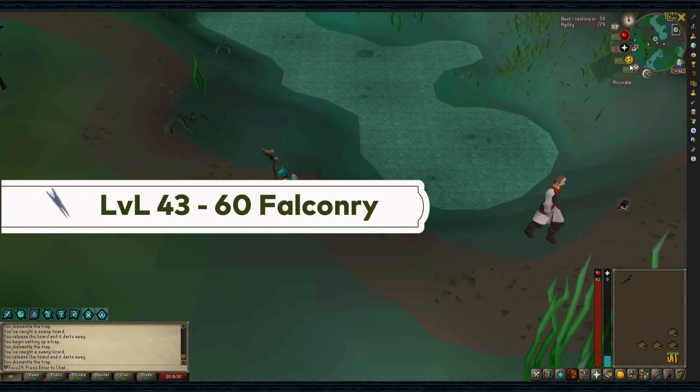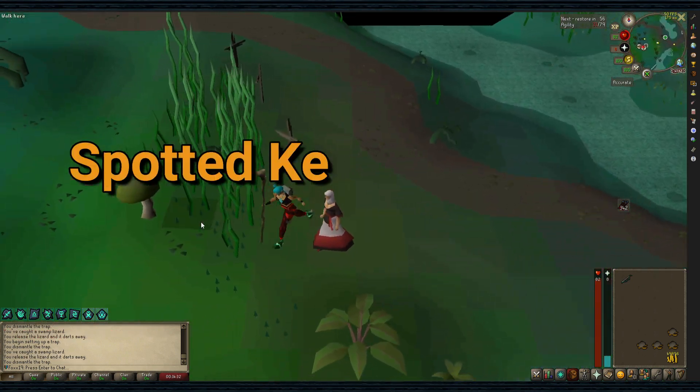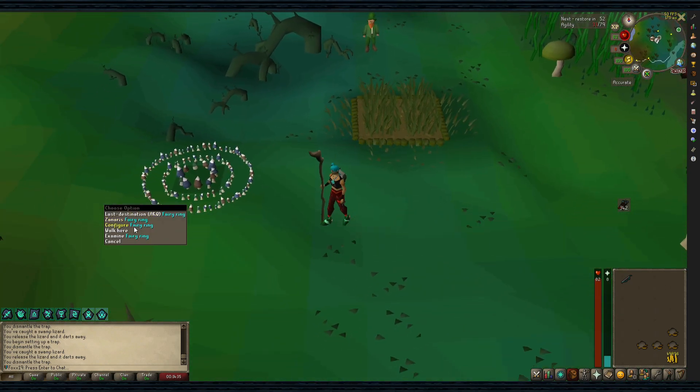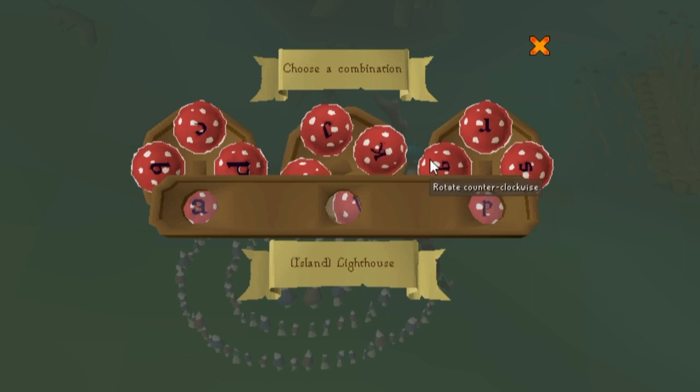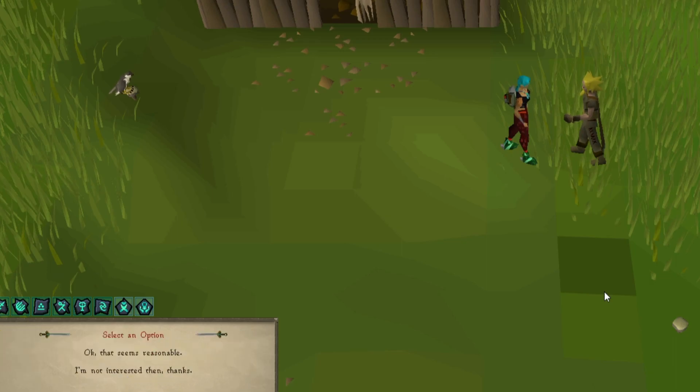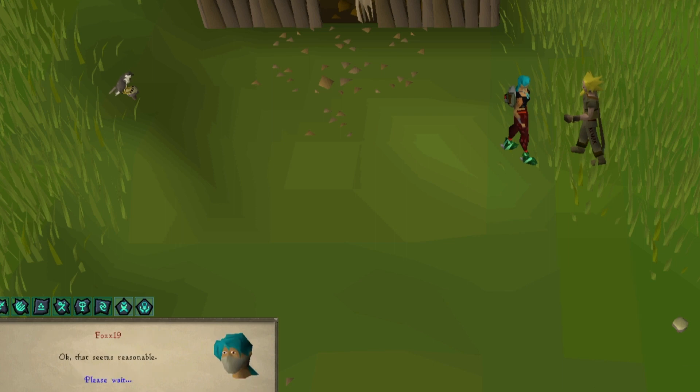Levels 43-60: Falconry. You'll want to catch Spotted Kebbits until level 57, then Dark Kebbits using the Falconry technique. You can find them in the Piscatoris Falconry area, accessible via Fairy Ring AKQ. You'll need to rent a Gyr Falcon for 500 coins, and keep your weapon, shield, and hand slots empty.